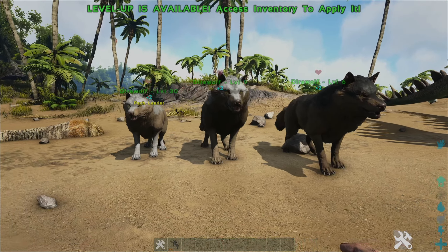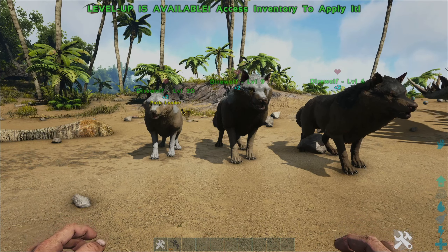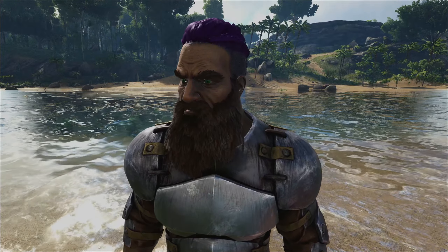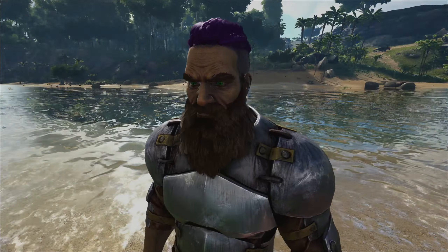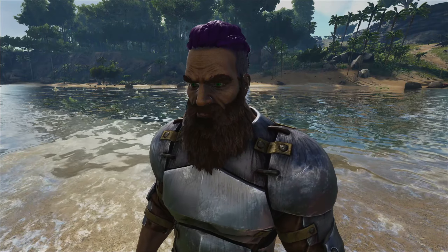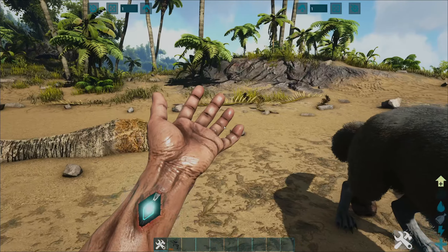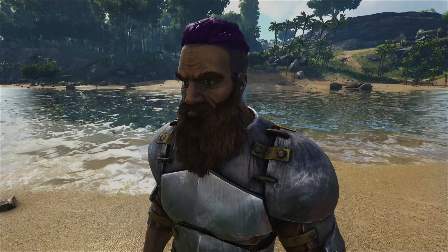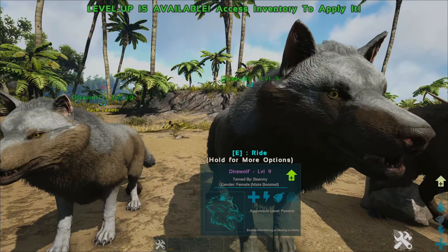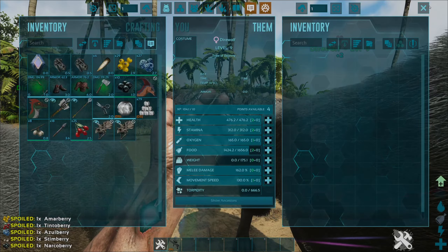If you have a 1.15 size direwolf, which is the max, it would have a 15% increase in weight and HP but would also lose 15% speed. A 1.10 size creature — five points lower — would have 10% more weight and HP but 10% less speed. And it works the other way too: smaller creatures get more speed. The only issue is there's no way to figure out the size — you just have to look at it and say 'yeah, that looks like a big direwolf.'